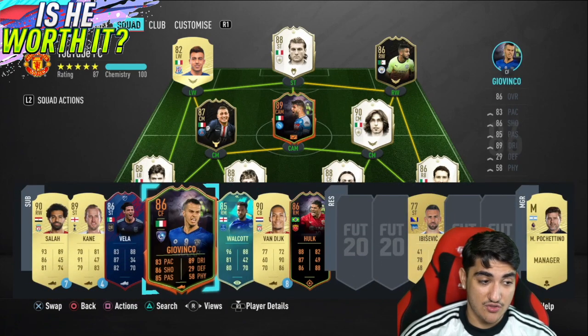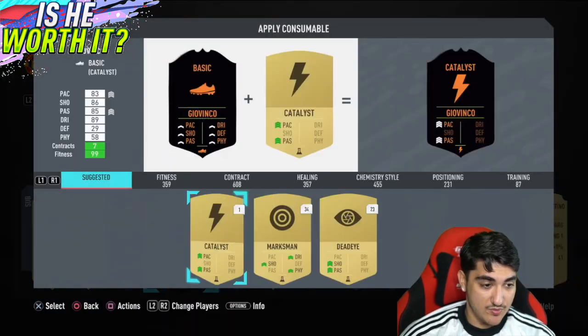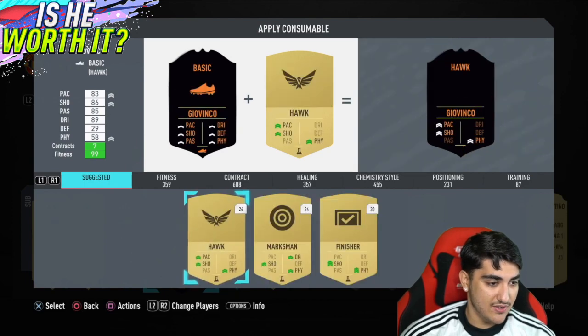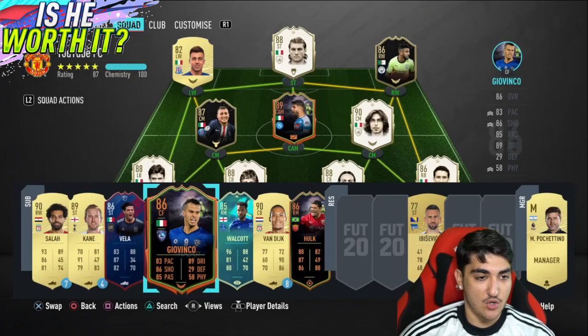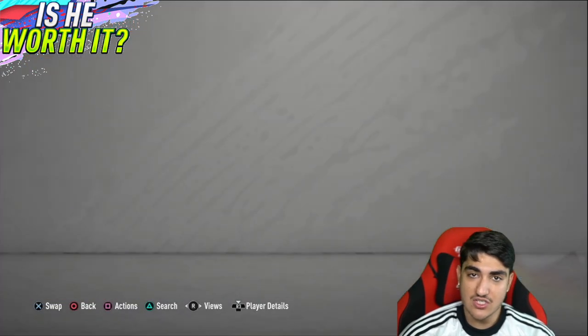I will bring on this Giovinco card — I don't know what chem style to put on him. Maybe I want to up his pace a bit more. His passing is 85, so let's just go with a Hawk — up his physical, up his shooting, up his pace. We'll put a Hawk on him and hopefully this team will play well. You're going to see me change position as we get into the game.